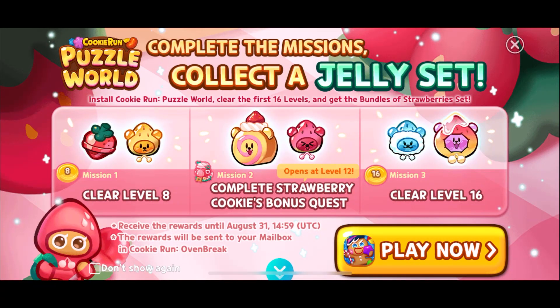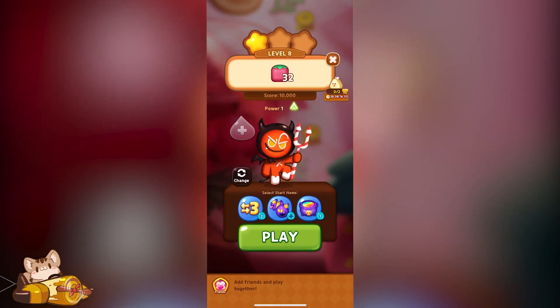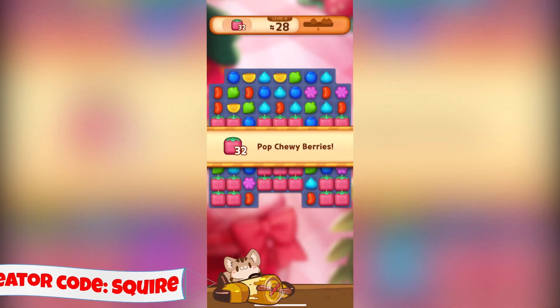Alright, what's up everybody? Let's get these jelly shapes from... Jelly Poop? No, Brave Cookie? No. What's this game called now? Something or other — it's called something or other.